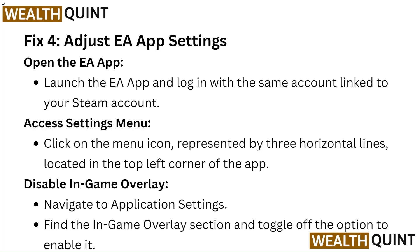Fix 4: Adjust EA app settings. Open and launch the EA app, logging in with the same account linked to your Steam account. Access the settings menu by clicking on the menu icon represented by three horizontal lines in the top left corner. Navigate to application settings, find the in-game overlay section, and toggle off the option to enable it.